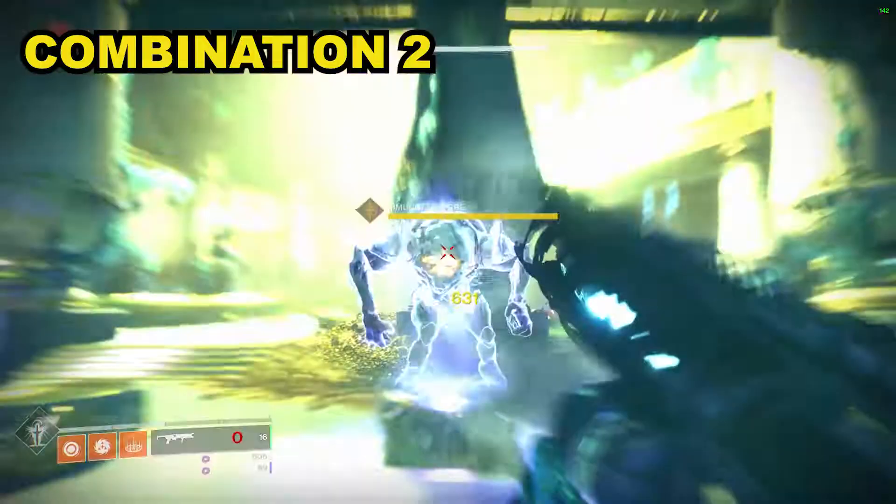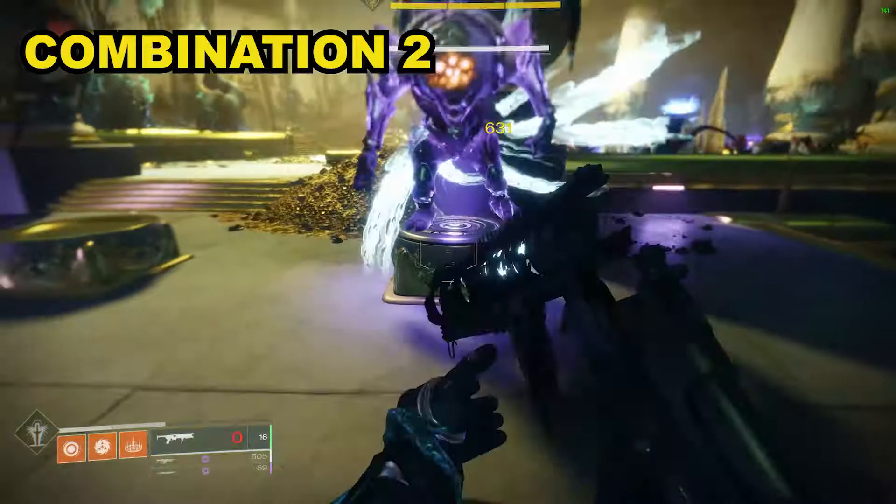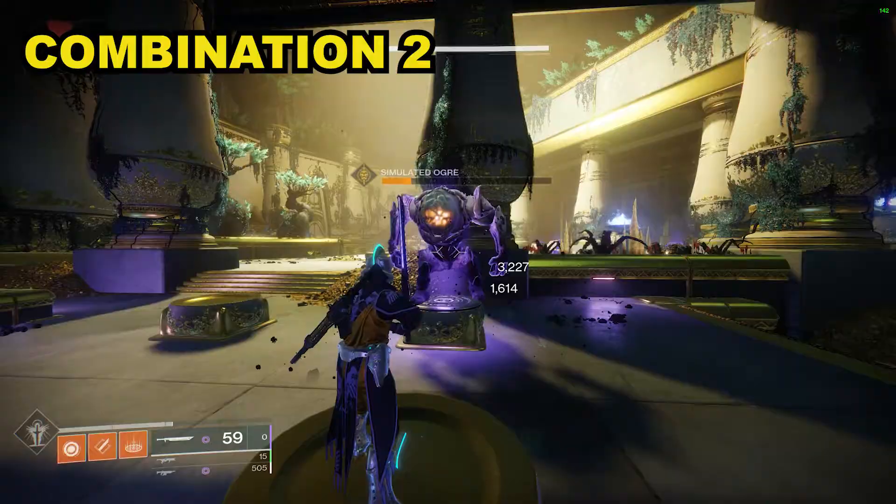Combination two starts out the same as the first with two rounds fired at the start, but then you switch to your sword and do DPS damage with that. Once blight tick damage ends, you get Witherhorde back out and fire two more rounds — one at the target followed by one at the floor — then it's back to the sword, and rinse and repeat that cycle.